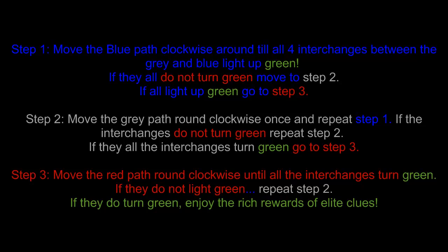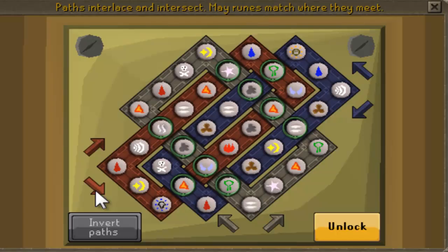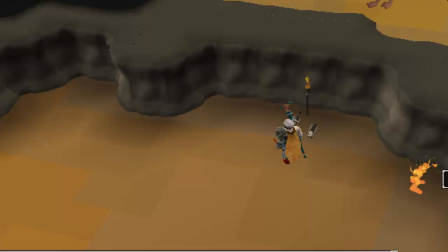That's how you do it — it's so simple, it's unbelievable. Step 1: move the blue one clockwise all the way around until all four intersections are green. If not, move the grey one clockwise one click, then the blue one clockwise again. Repeat this until all four intersections of blue and grey are green, then move on to the red. Move the red clockwise until all lights up — when done, press confirm and happy days, you get a reward.